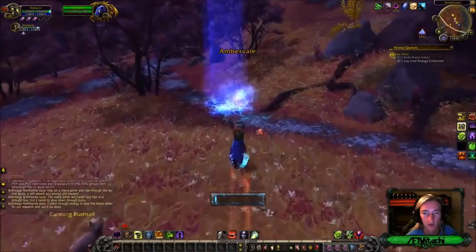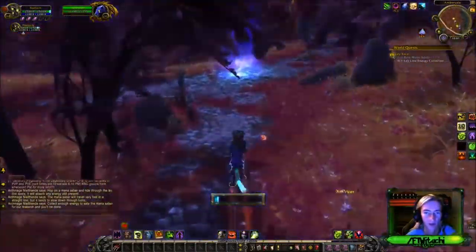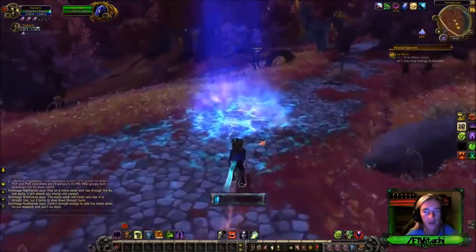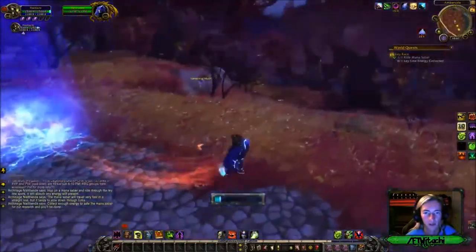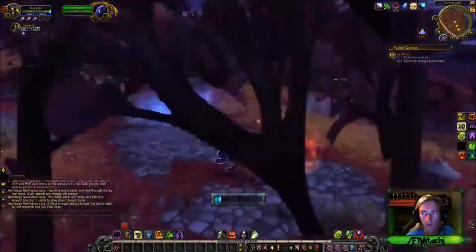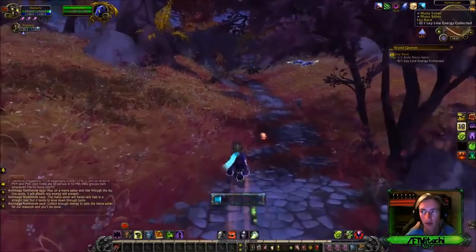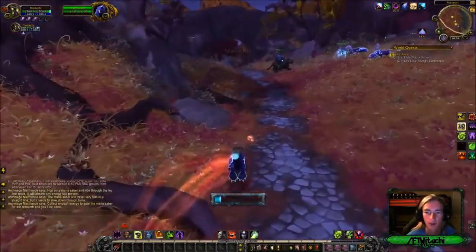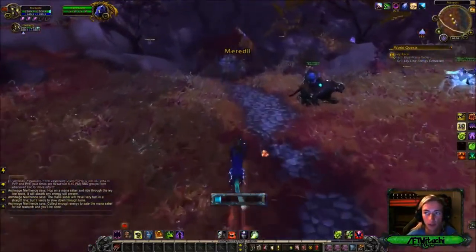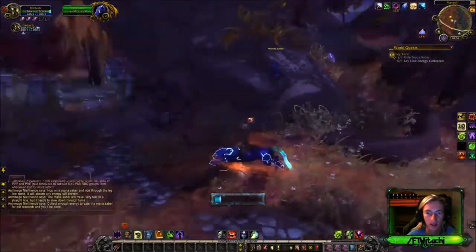And pretty much you find these little blue — I don't even know what to call these — basically condensed mana aiming at the floor. So you have to find these. They're all going this way — all right cool, got it. I didn't see any more going that way. There should be one inside here.